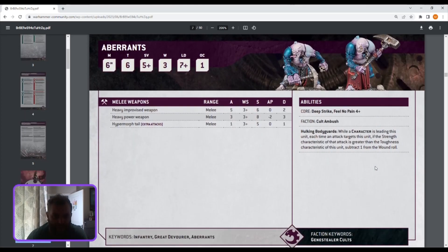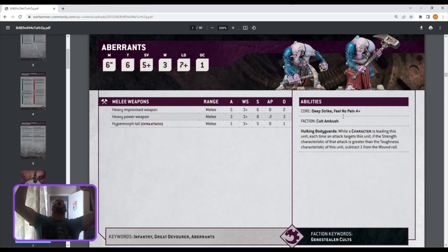Straight in with Aberrants: movement six, toughness six — great — five-plus save, three wounds, leadership seven, one objective control. Their heavy power weapons hit on threes, strength eight, AP minus two, damage three — fantastic. The improvised weapons are up to five attacks at strength six — that was pants before but now it's brilliant. They get feel no pain four-plus — Aberrants have some durability again! Brilliant, I'm quite happy with that.